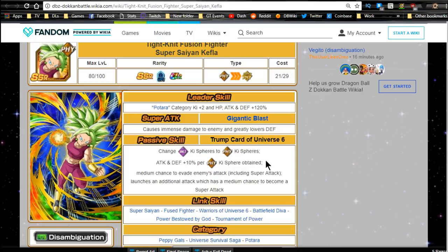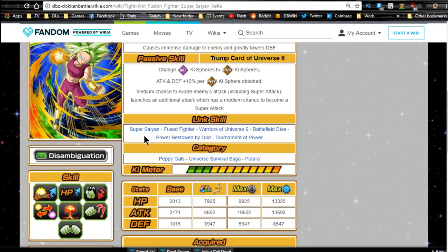She also has a medium chance to evade enemy attacks including super attacks — a lower variant of Caulifla's version, who has a high chance (50%). I don't know the exact percentage on Kefla's. She's also guaranteed to launch an additional attack with a medium chance of it becoming a super attack, compared to Kale's high chance. Her link skills are Super Saiyan, Fused Fighter, Warriors of Universe 6, Battlefield Diva, Power Bestowed by God, and Tournament of Power. This is really where she lacks — Warriors of Universe 6, Battlefield Diva, and Tournament of Power are very limited link skills.